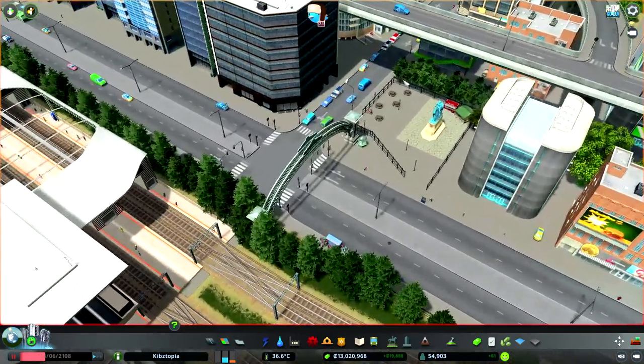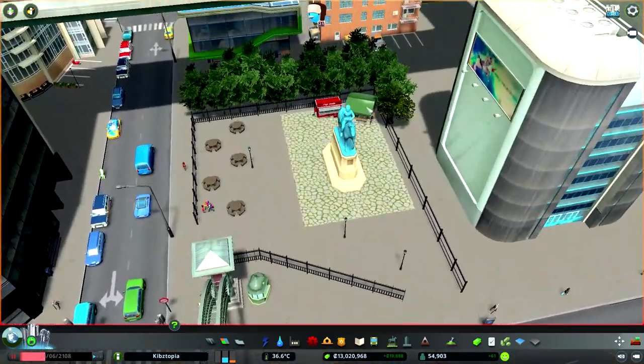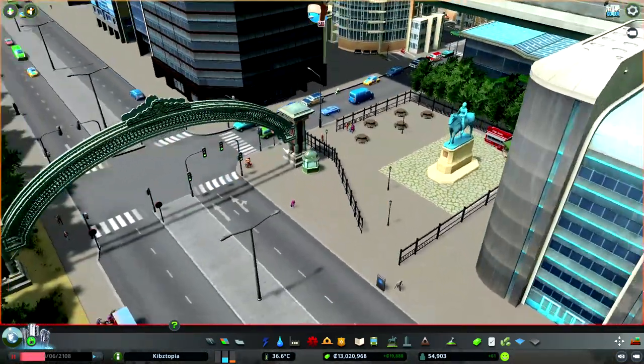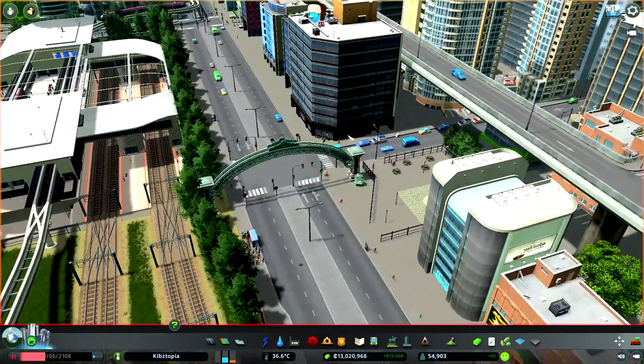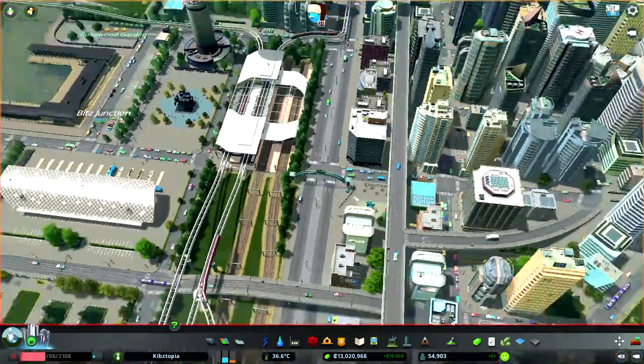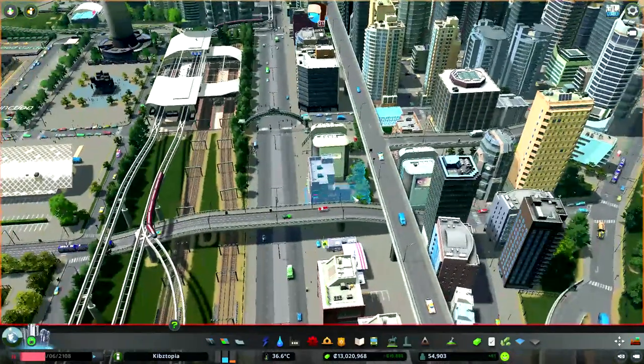And there we go. Just took out one of the buildings and made this little touristy area here so they can get food, check out the statue, look at the gate, little info kiosk there — just made a little thing of it. Just a neat little addition to the city. I like it a lot.